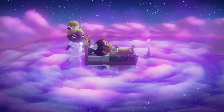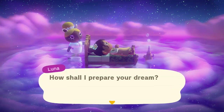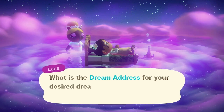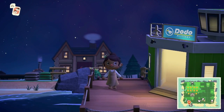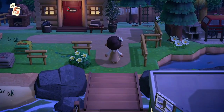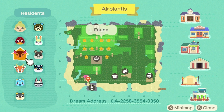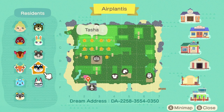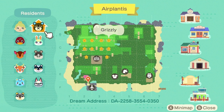You'll probably see me do a couple of tours on random ones I find on Pinterest, so yeah, we're gonna go ahead and get into this island — I'm so excited because it looks so pretty. I'm starting off at the airport, which is green and I love it. I've never had a green airport, but I feel like one day I will. Let me have a look at the map. The resident representative is Mel, and the villagers are Bill, Fauna, Beau, Filbert, Blair, Raymond, Tasha, Marlo, Sasha, and Grizzly.